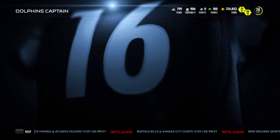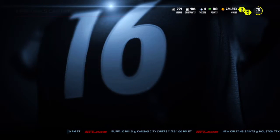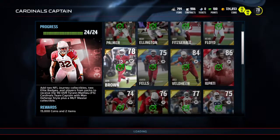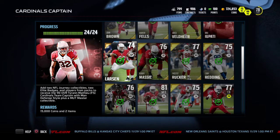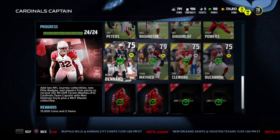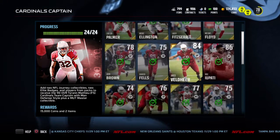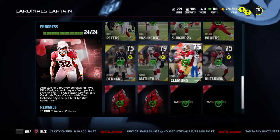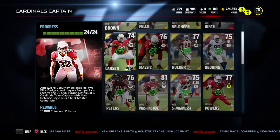Let's go over the set that I already got done. So there's this set done. And here we go — we got the Cardinals done. The only person that really blew my coins was Ted Larson. He cost me about 100k, and then the Elite Badge is 40k together. Besides that, this set's pretty cheap — nothing really costs coins in here.